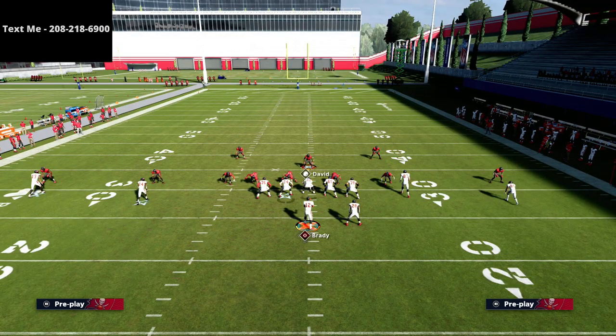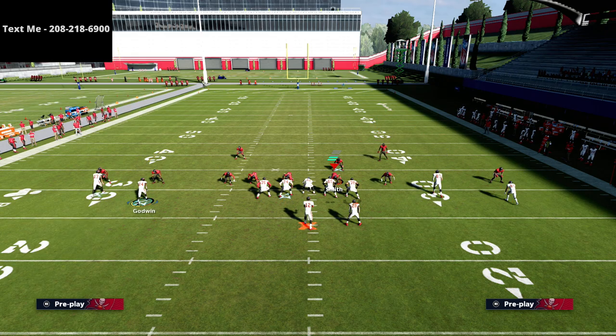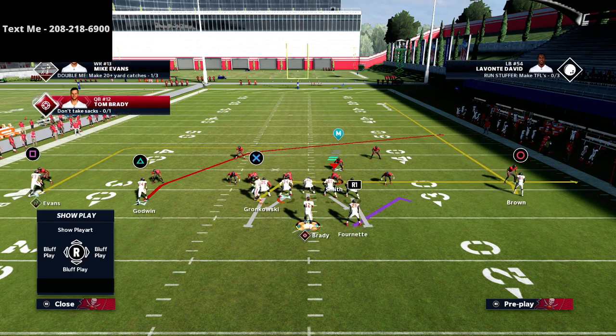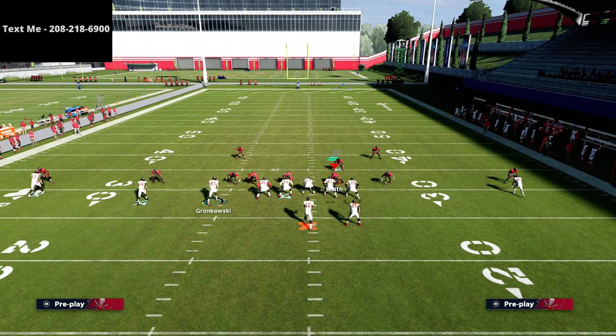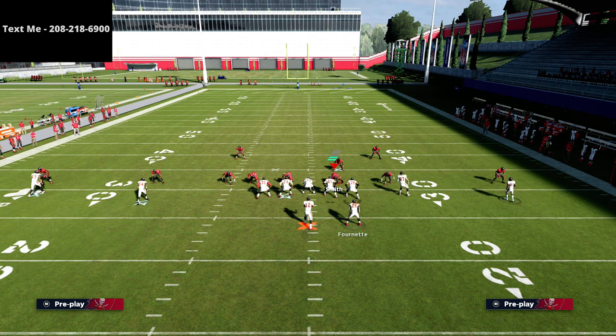The biggest thing with this is how fast your tight end is. In MUT you'll have a faster tight end; in regs you'll have a slower one. If you motion the tight end to the right, it brings Evans inside. If you motion the tight end to the left, it takes him all the way across the formation, which is not what we want.